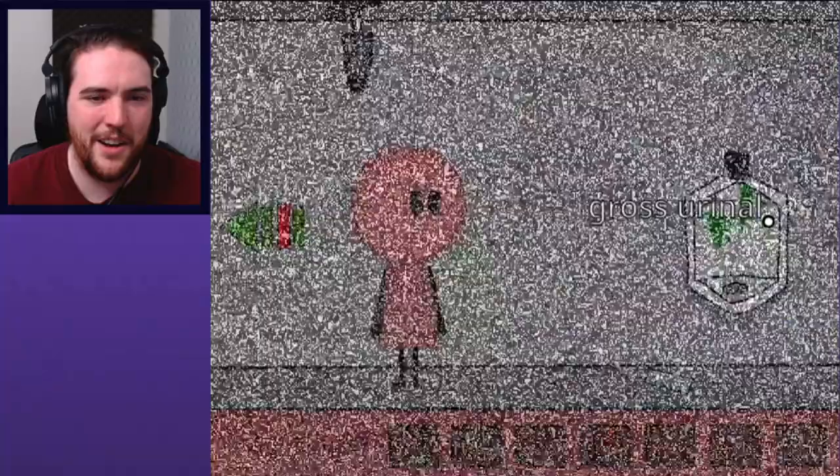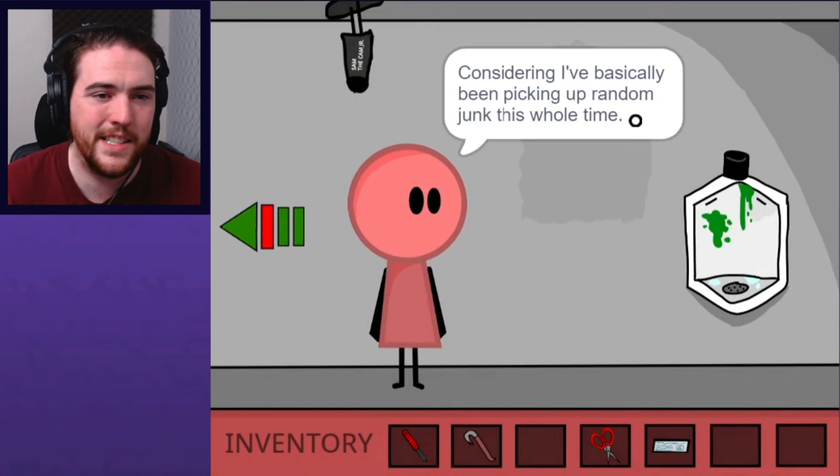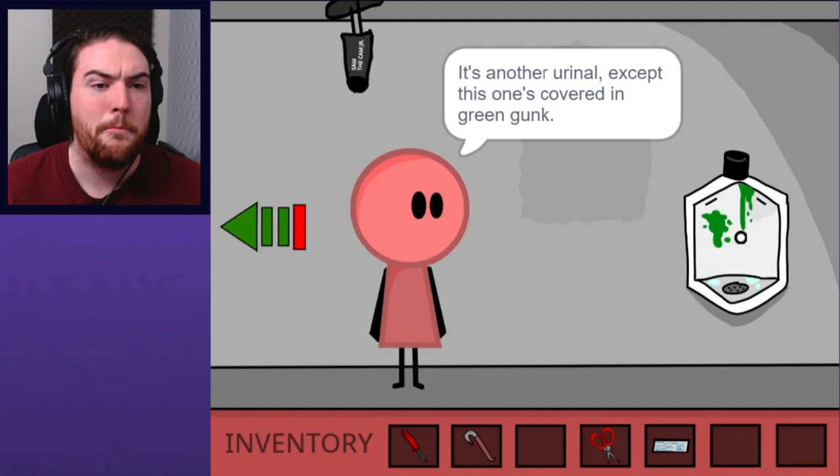Now I'm where I needed to be. A key card — that's the most useful item I've found so far, considering I've basically just been picking up random junk. It's another urinal except this one's covered in green gunk. Typical bathroom gunk, you know — that's grosser than gross.